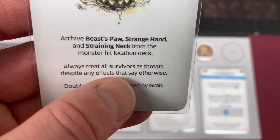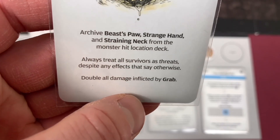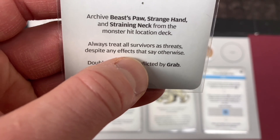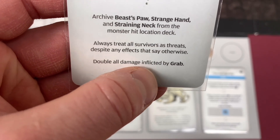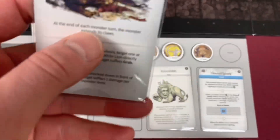Check this out - archive Beast Paw, Strange Hand, and Straining Neck from the Monster hit location. Always treat all survivors as threat despite any effects that say otherwise, and double all damage inflicted by Grab. Grab does, I believe, 1 damage.